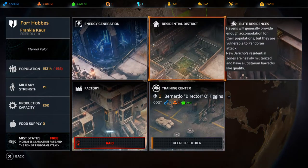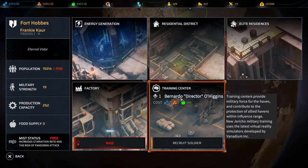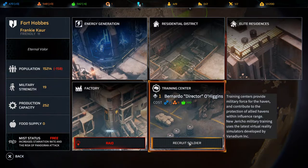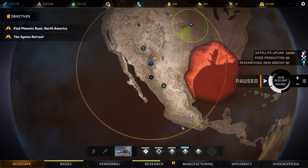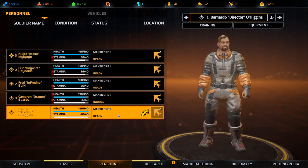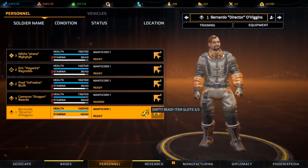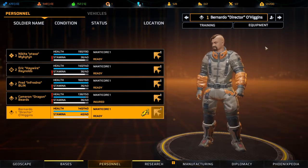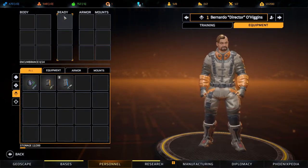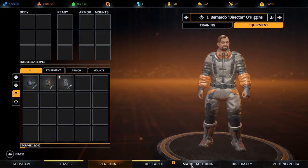Haven info - we can raid them. But let's just get a soldier for 390. Bernando Director O'Higgins - he's a ranger. Let's get him. Is that it? We got him now? Good question is does he come with gear? No! He's fucking useless. So losing soldiers is massive - not only did they cost 400 food at least, but we also need to get armor, a weapon, and supplies for him.